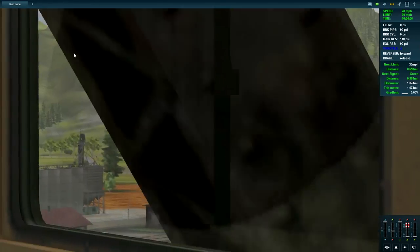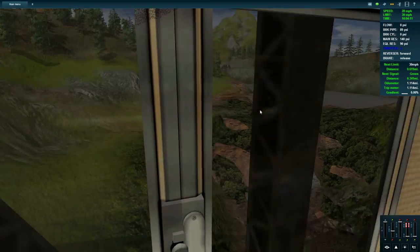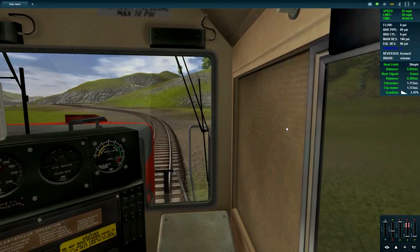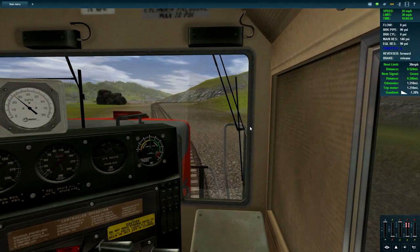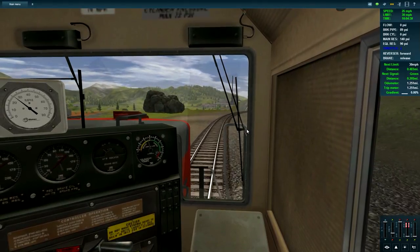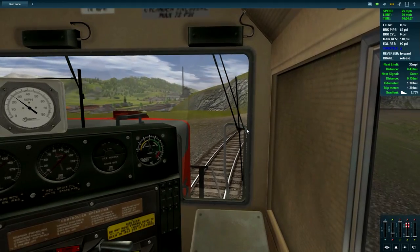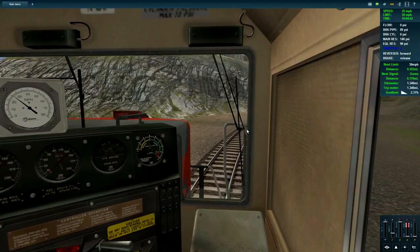We're just trying to keep it underneath 30 miles per hour. Hey look, it's the yard where we started! A waterfall - that's amazing, so much better than the last game versions where they were so hard to do and half the time didn't even work. I'll hop off the dynamic brake again because I'm lingering on it too much. You can hear the engine throttling as I control it.